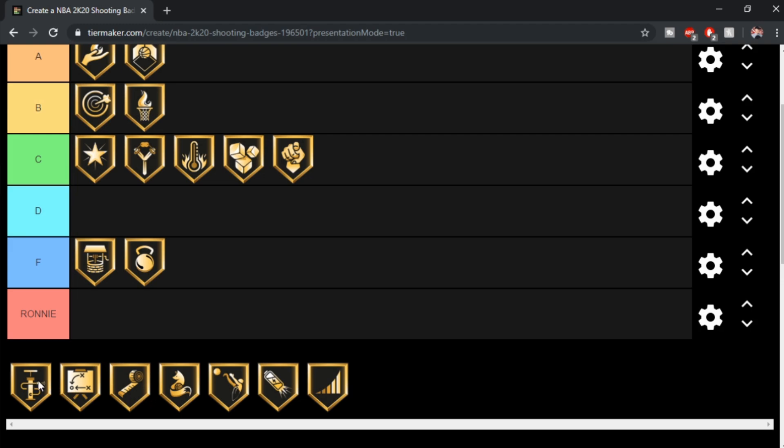Pumpfake Maestro — I don't got time for that, that's a D tier. I'd put it at F tier, but it's not the same level as a post scorer or shot creator badge. I'm not gonna lie, I'd use this on my big man because I only have one shooting badge, so what am I gonna put on? I put it on, and I don't think it does anything. It's a pretty pointless badge with so many better badges out there.